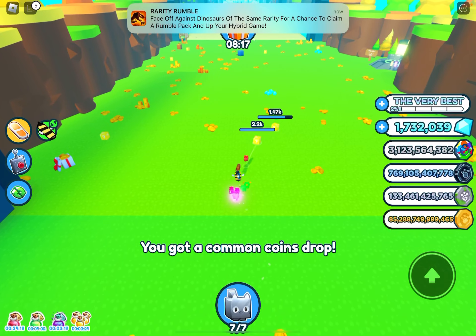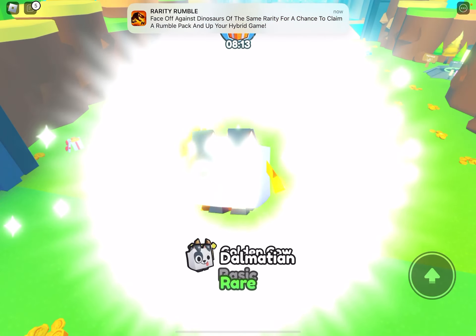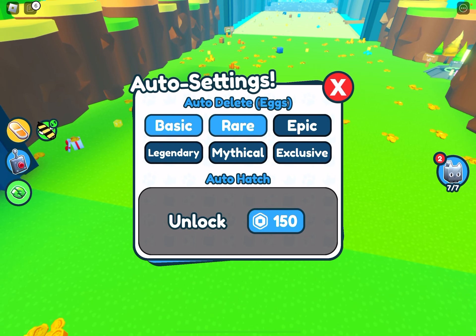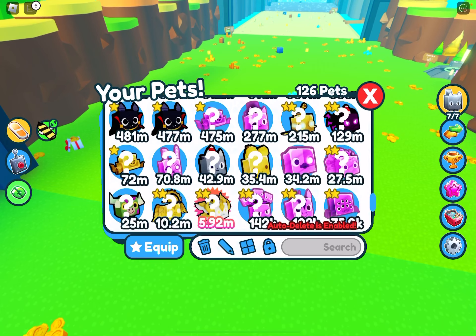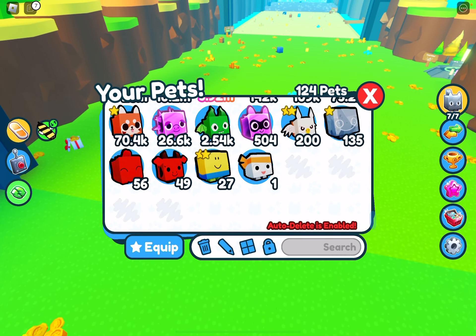You whizz around and it turns out it's not just pink blocks — you can get luckies from any block. One key factor I forgot: auto-delete rares, because if there's not enough inventory space it won't give you eggs.